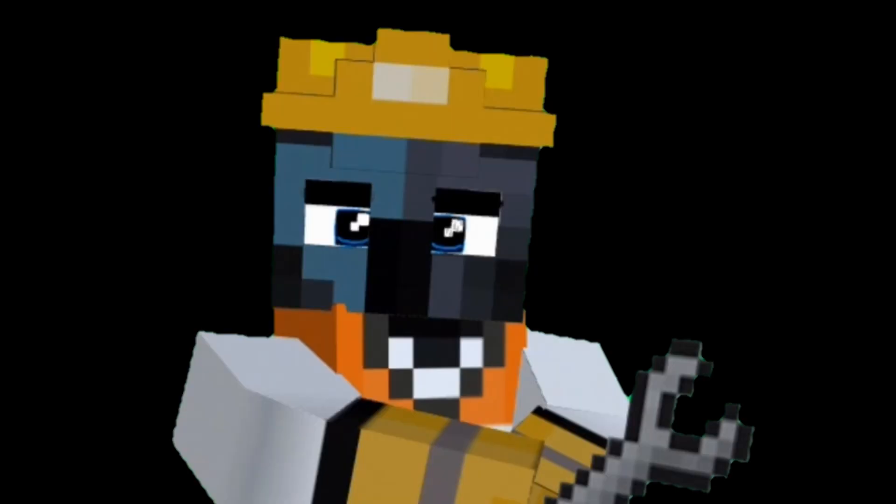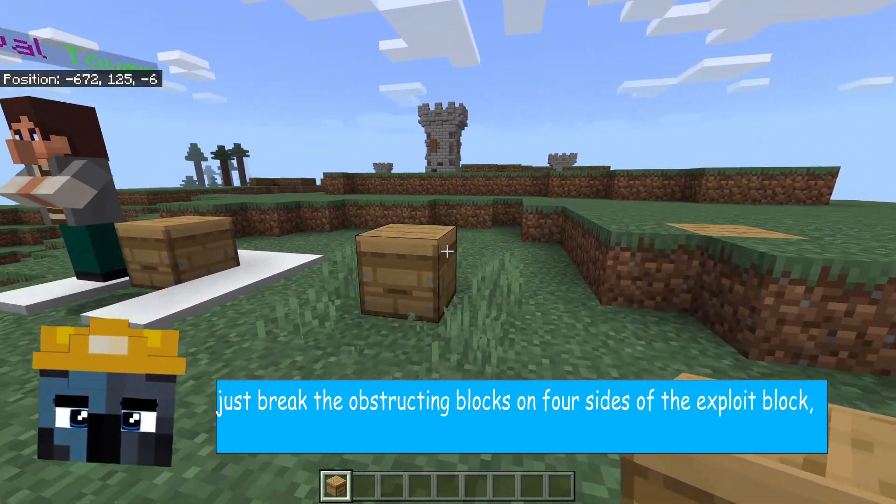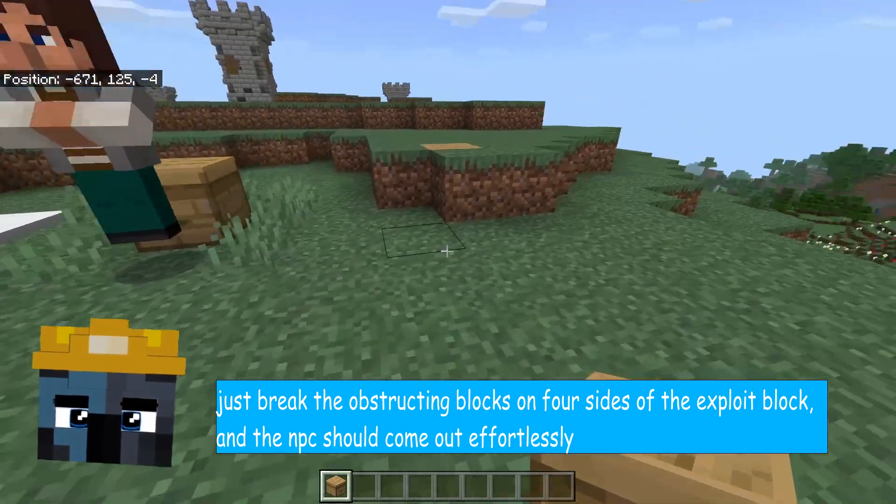So what should you do? Just break the obstructing blocks on all four sides of the exploit block, and the NPC should come out effortlessly.